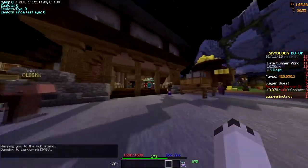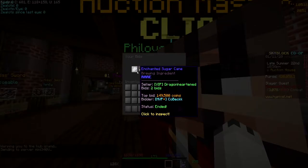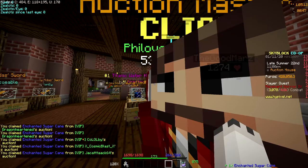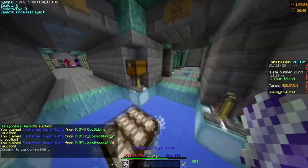Enchanted sugarcane gives you 15,000 XP per potion. I bought five of them for this video, which cost me like 700,000, but it was worth it.